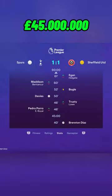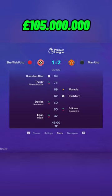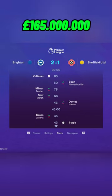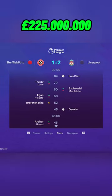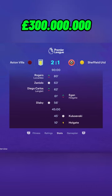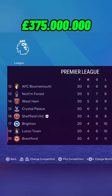We lose to Everton but score 2 goals, and draw with Tottenham and Newcastle. We draw 1-1 with West Ham and Fulham, but lose to United and Arsenal. We lose to Wolves without scoring, and lose to Brighton and Liverpool too. We do beat Bournemouth and Burnley, draw with Chelsea, lose to Villa 2-1, beat Luton 2-1, and draw 3-3 with City. We're sitting 16th but have a lot of money to spend.